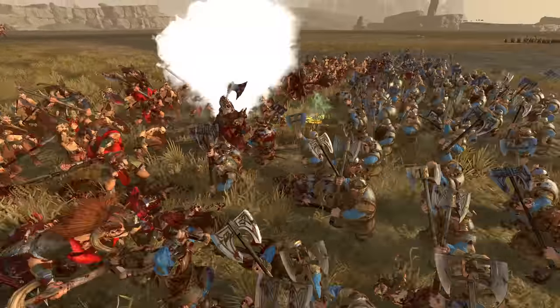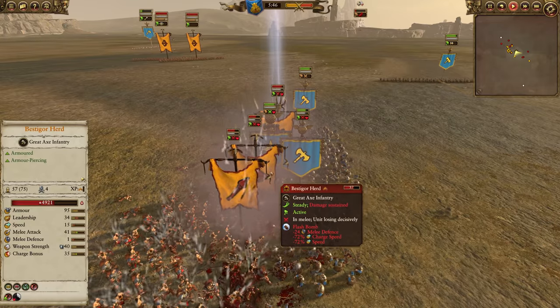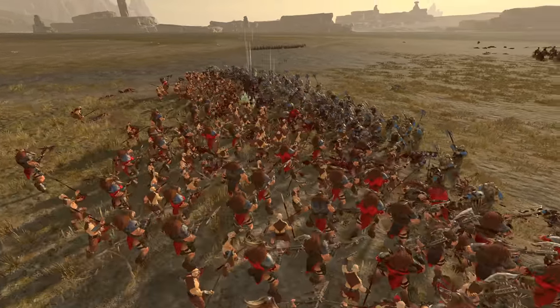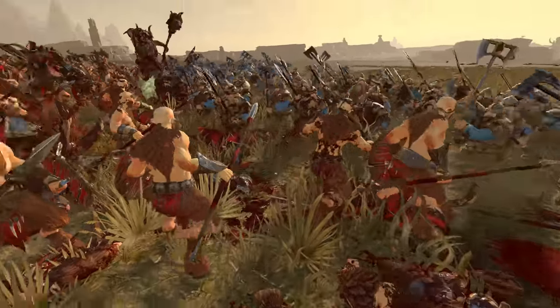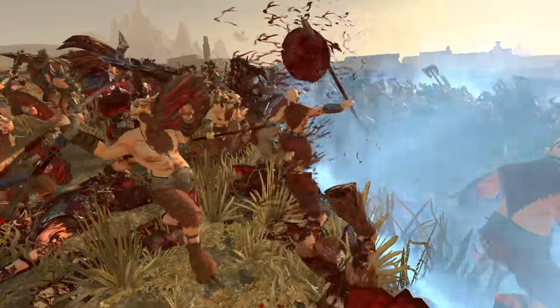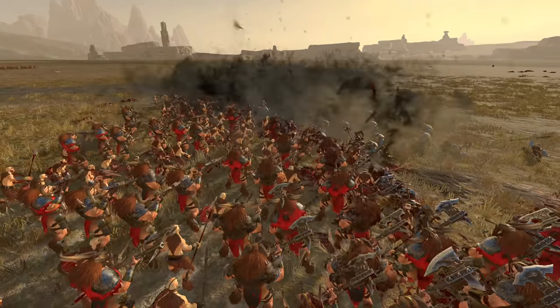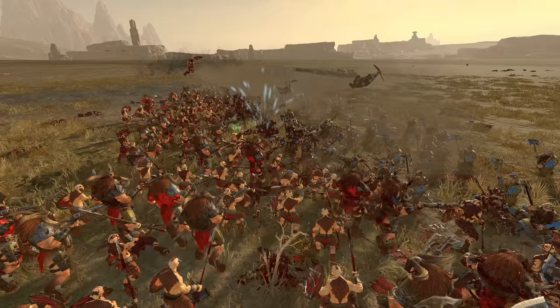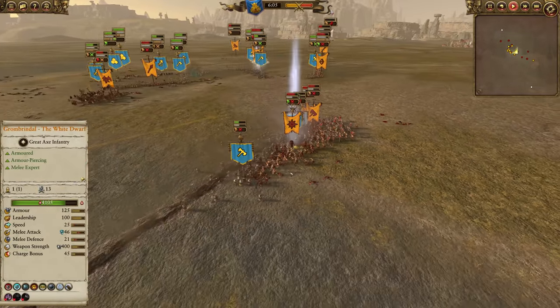Morgur definitely doesn't make as much of a difference as Grombrindle does, given the Smoke Bomb now debuffing melee defense even further. Vestigor Herd is down to only one melee defense. So these Dwarf Warriors — that's certainly one way to boost their melee attack: lower your opponent's melee defense. Ice Penumbral Pendulum used in response. Magic resistance certainly helps against that, although it's only 25%, so they will still take substantial damage from it.